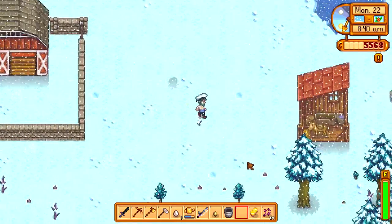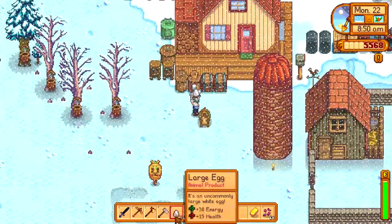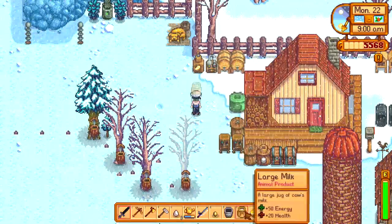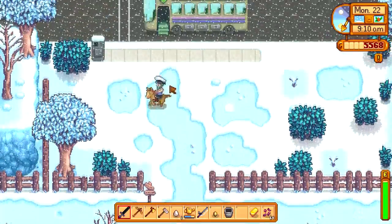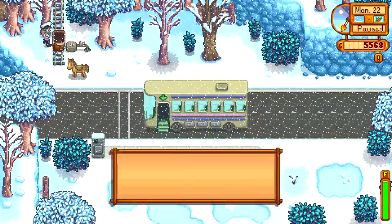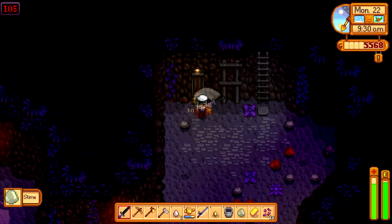Check this out — a horse! You have to build a stable and you need hardwood and some other stuff. It's pretty expensive but manageable. My advice would be to prioritize the bigger backpack and the horse first — get those as soon as you can, because they'll make your life a lot easier. Also, once you get the mine cart repaired through the community center, it'll instantly teleport you around the map.